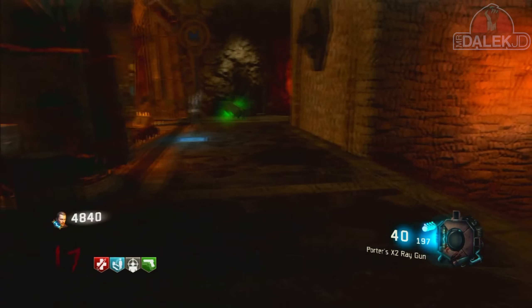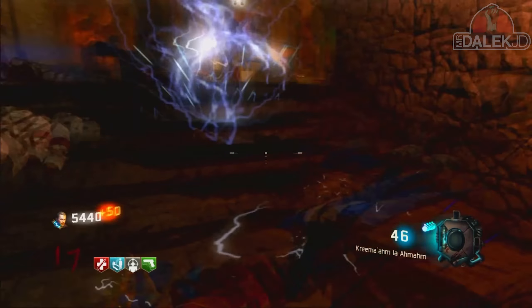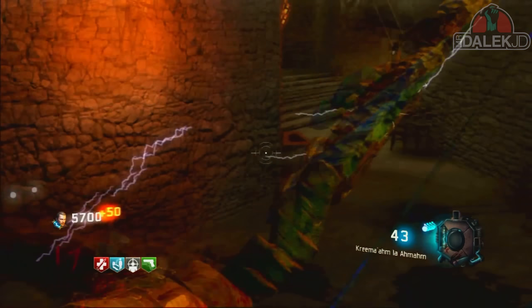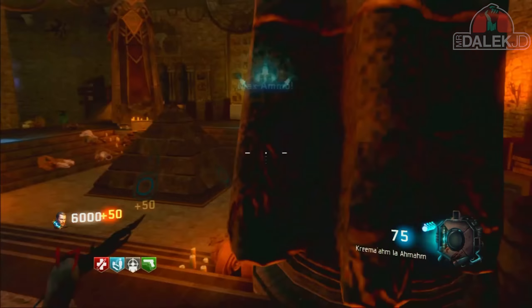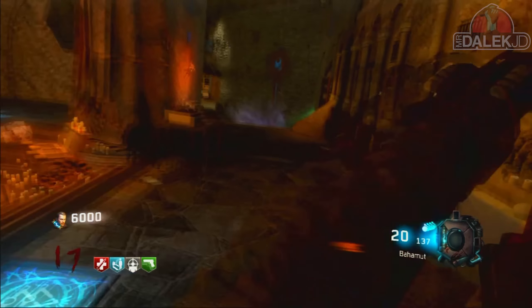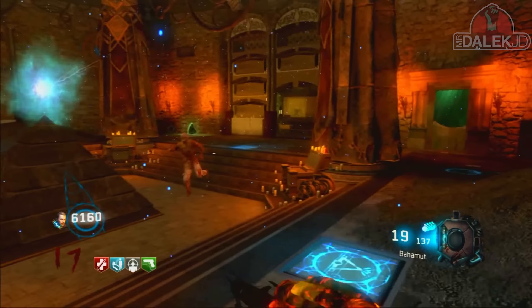I will say this though — the gameplay is pretty darn smooth. It's pretty accurate to the next-gen version. Being honest, the graphics do look horrible, but once you get over how bad they look, it is playable. Shadows of Evil looks really bad on last gen, and this still looks quite bad, but I'm pretty sure Shadows of Evil was worse. Besides the lighting issues, I don't think it looks that bad — it definitely is playable.